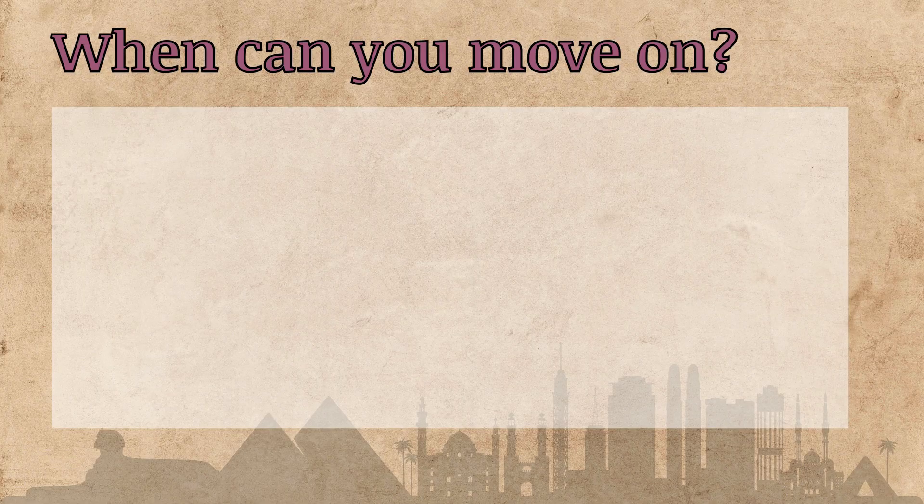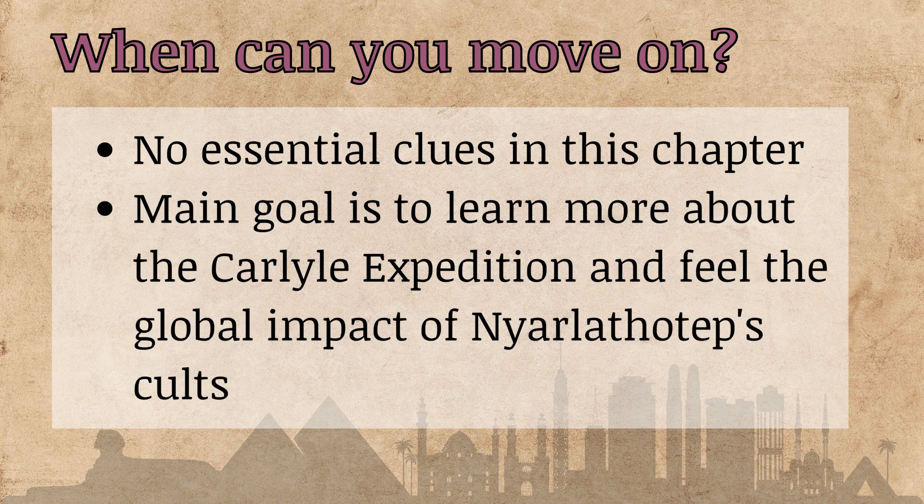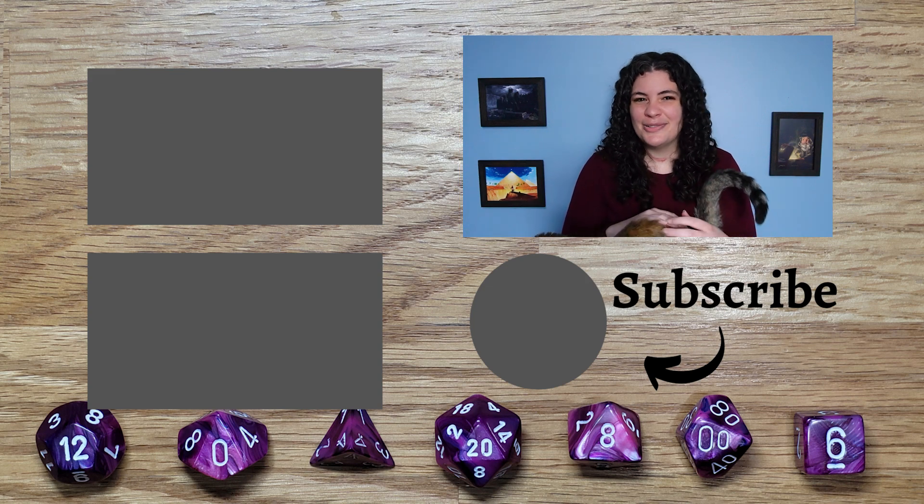Egypt does have one sidetrack scenario — check out my blog post at Prospera House for more depth on sidetrack adventures. The black cat in Egypt was probably the least impactful of all of them in the campaign, but still fun. As for when to leave Egypt, it's pretty easy — there's nothing super essential to the core campaign here. As long as your players have gotten a little more depth into the Carlisle expedition story, you're good to go. I hope my tips for Egypt were helpful and that you're having a blast playing through this epic campaign!